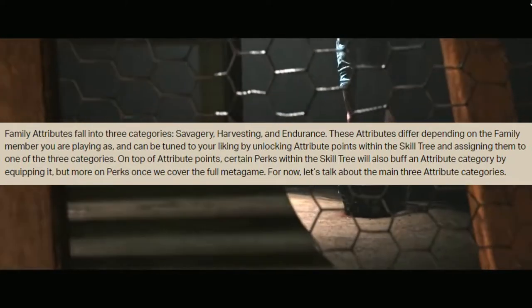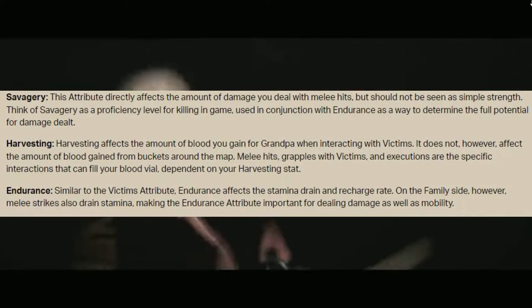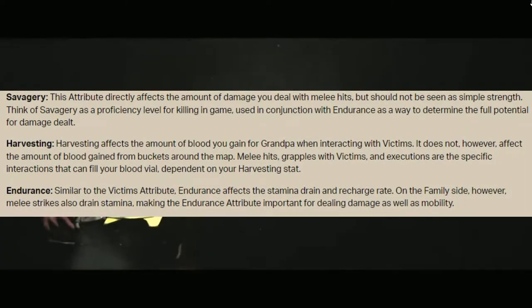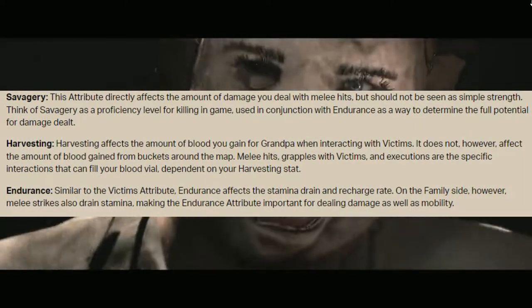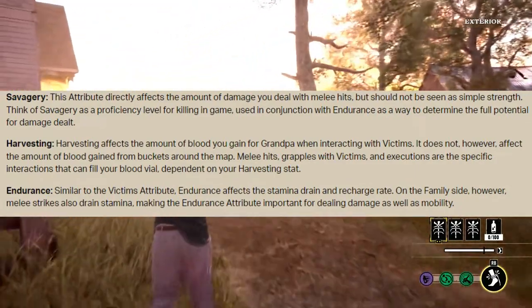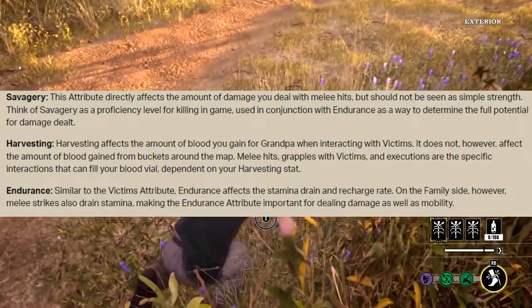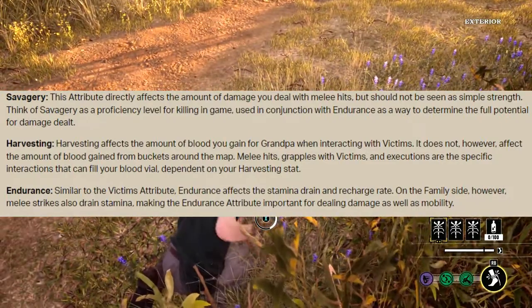The first attribute category is savagery. This attribute directly affects the amount of damage you deal with melee hits, but should not be seen as simple strength. Think of savagery as a proficiency level for killing in game, used in conjunction with endurance as a way to determine the full potential for damage dealt.